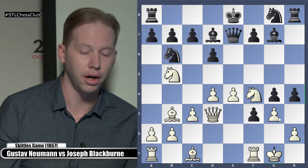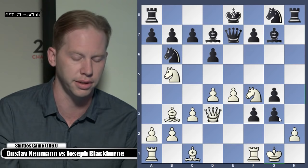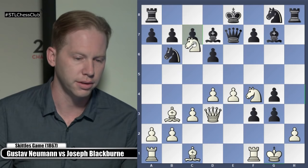H takes G3 first — exactly, we should throw in this capture. This is correct — should take on G3. Castle's queenside is also possible. But I should throw in this capture, because White can't take C7 now. If White takes C7, King attacks the Knight — I have to take the Rook. What does Black play now? Take with the pawn on H2, or take the Knight back, or what else?